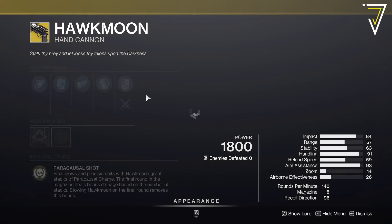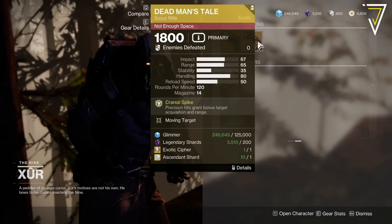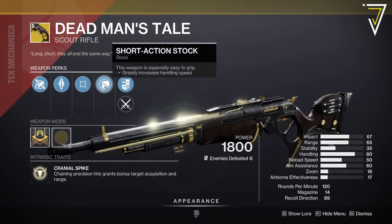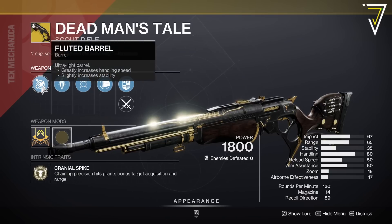And then for Hawkmoon, we've got Killing Wind this week with Textured Grip, Alloy Mag, and Corkscrew. And then your DMT's got Moving Target — it's a trash roll — Short Action Stock, Armor Piercing Rounds, and Fluted Barrel.